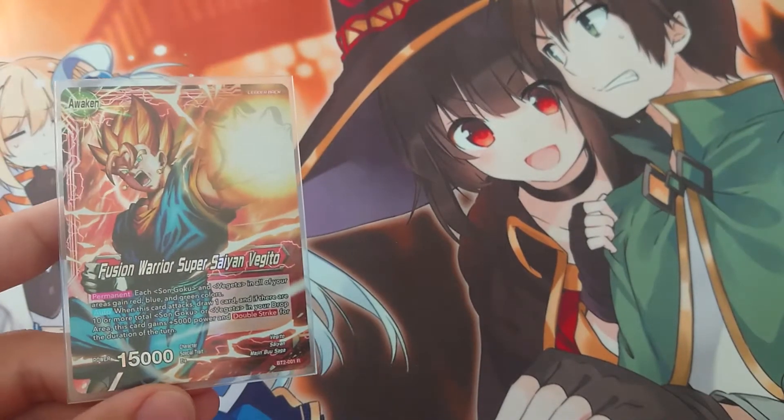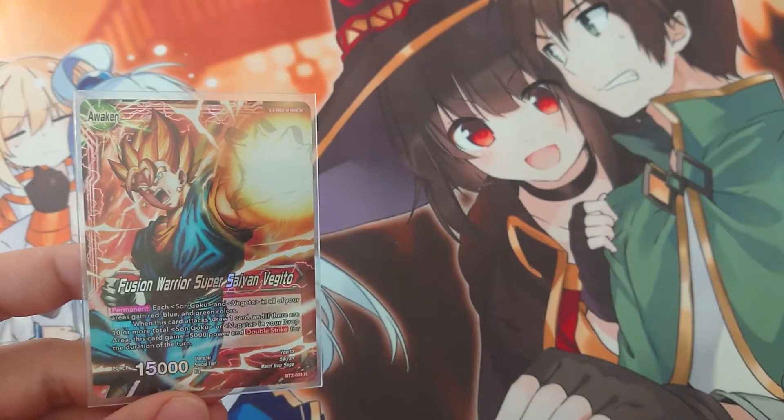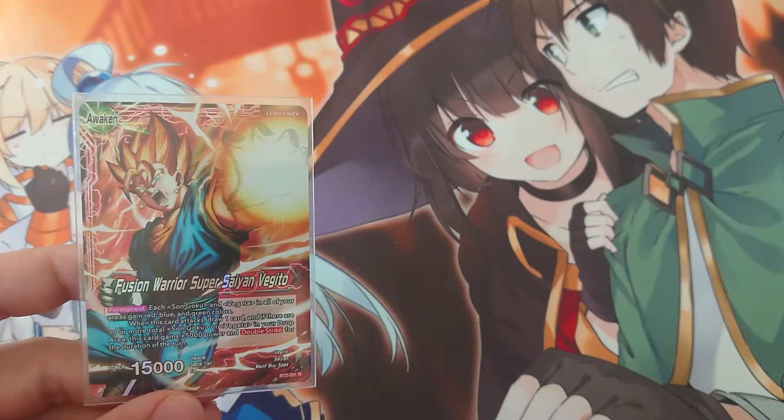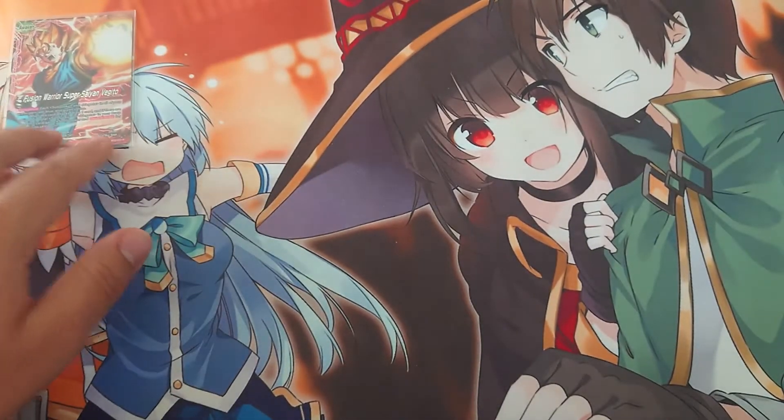Anyway, same permanent here. But if you have 10 Goku and Vegeta in the drop area, you gain plus 5000 power and double strike. Also, you draw when you attack, which is useful.